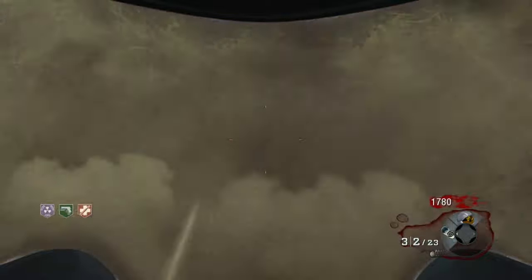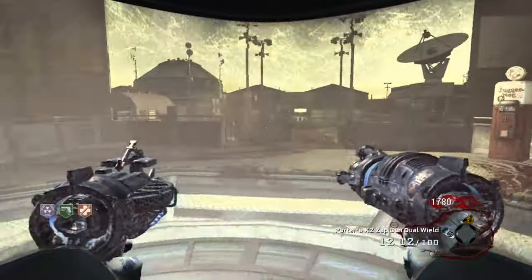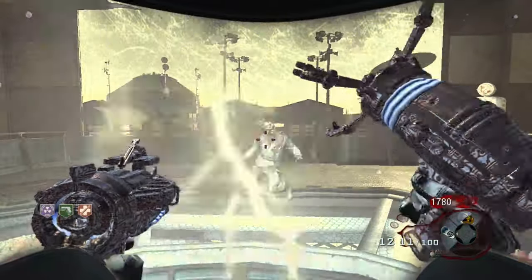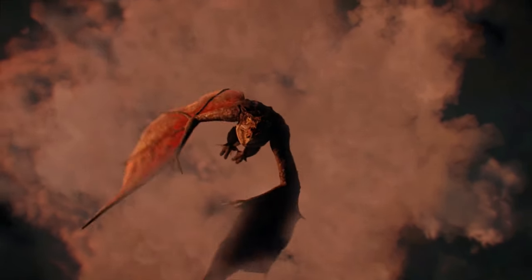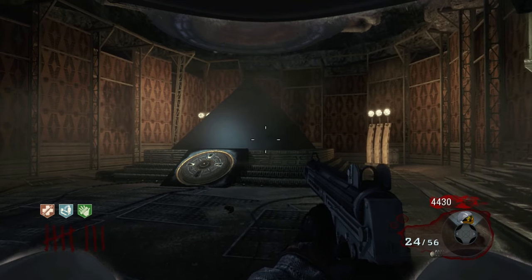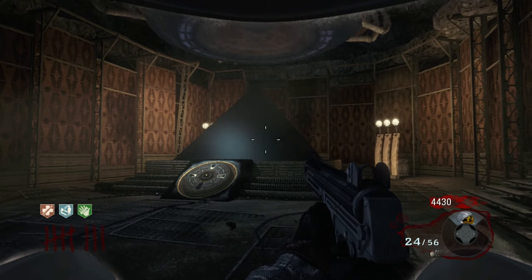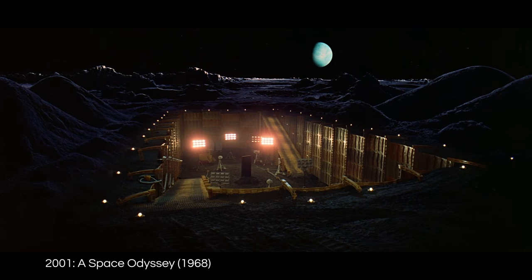Once you'd decided you'd spent long enough on the ground, with or without getting upgrades, you could teleport up to the moon proper. And it's important to put into context how crazy this felt at the time. Since then, Zombies maps have featured dragons or aliens from other dimensions, but at the time everything had felt relatively grounded — at the very least, every map had taken place on Earth. We were now starting to see the team really break away from that historical military Call of Duty formula.